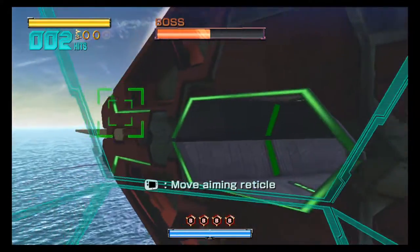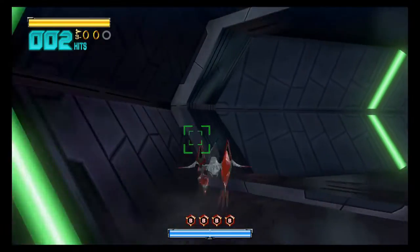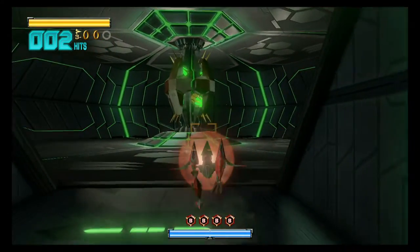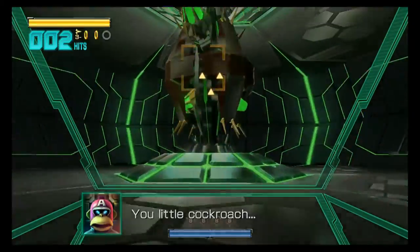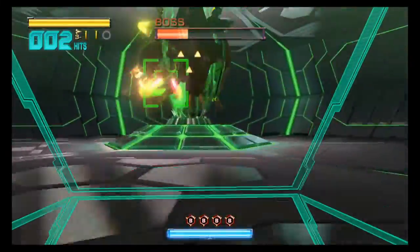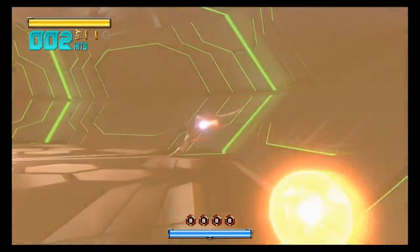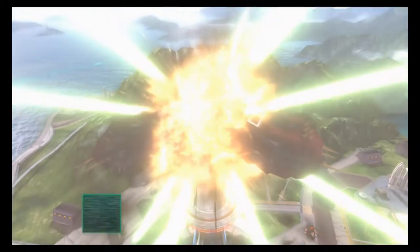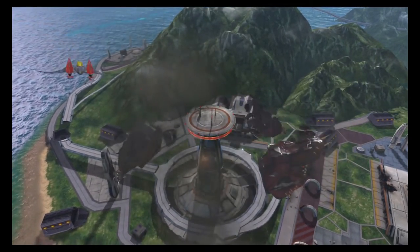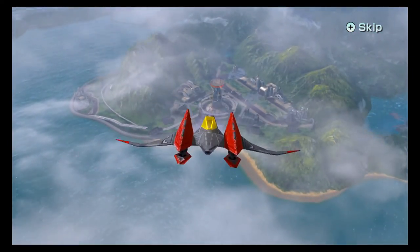Cool part about this boss battle — you can go inside and switch to the chicken walker. That is so awesome. I can just imagine if they had something like this back then. It's my turn to win — let's do this. Then you transform and fly out of there before you blow up. It takes some Star Wars-style maneuvering. There I am — I'm fine. That's fairly quick.